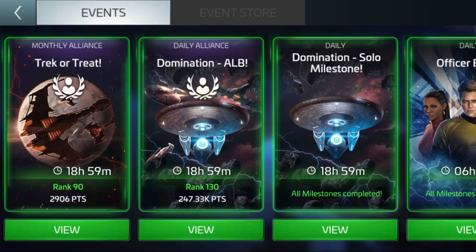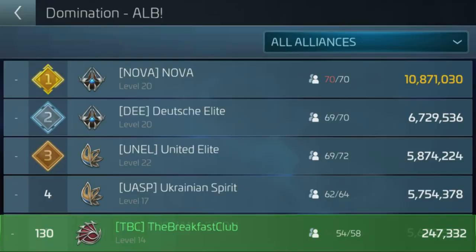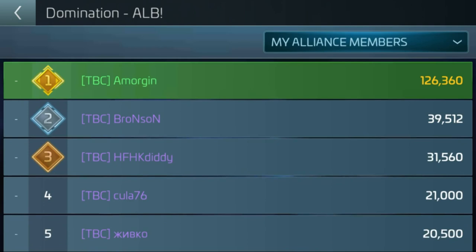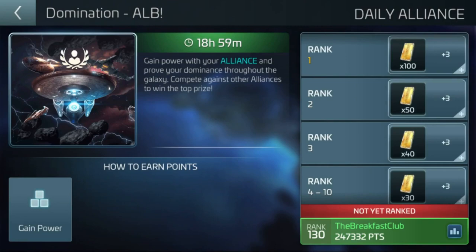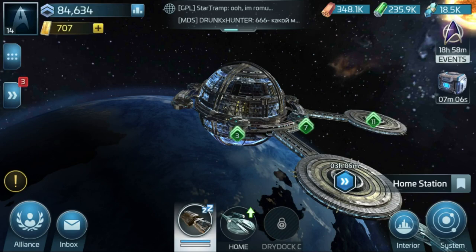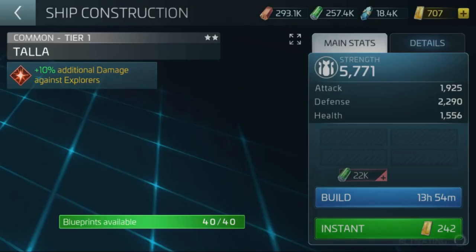This was around Halloween — you can see the Trek or Treat event. Our alliance wasn't doing too great in that, didn't seem to be awfully active. I was outranking many of them, and again, quite casual at the whole thing, not spending an awful lot of time, taking a wee burst at it now and again. Happy to leave my turrets not upgraded yet since nobody can hit my base. So there's the Tala at level 14 — the Tala is going to be your baby.